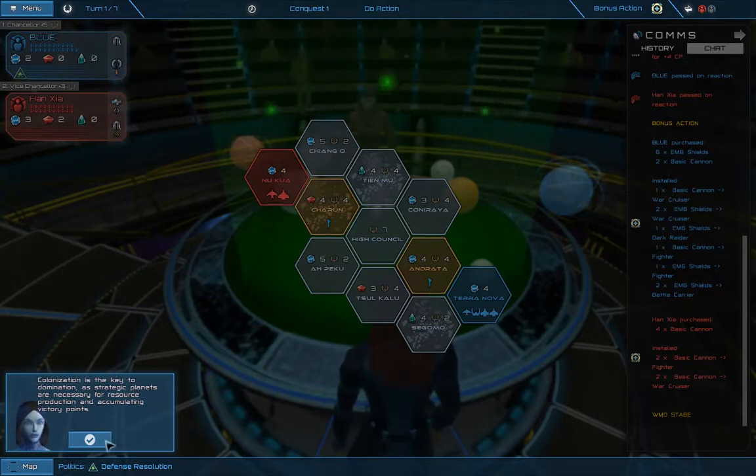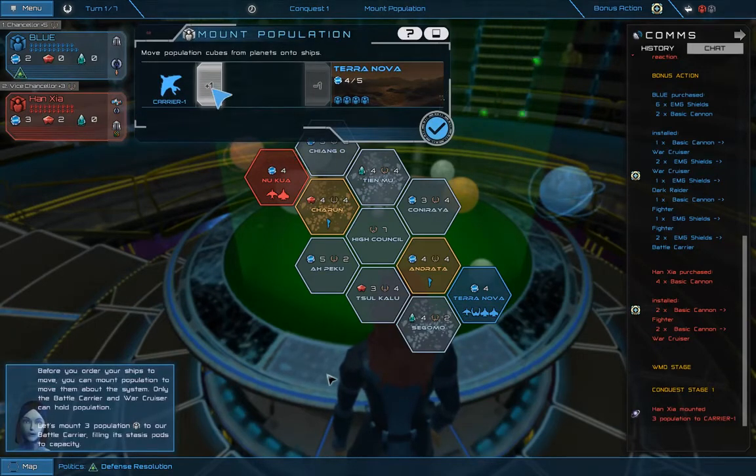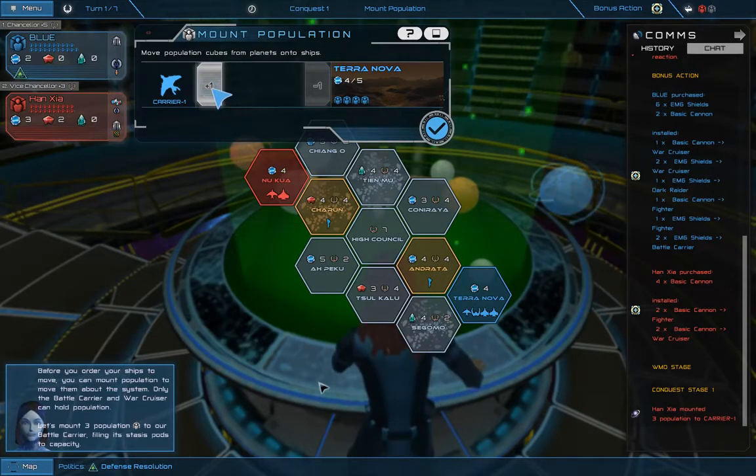I'm definitely going to be doing another video later on today. It's 7:30 — so forgive me out there, folks. Before you order your ships to move, you can mount population to move them about the system — only the battle carrier and war cruiser can hold population. Let's mount three population to our battle carrier, filling its stasis pods to capacity.